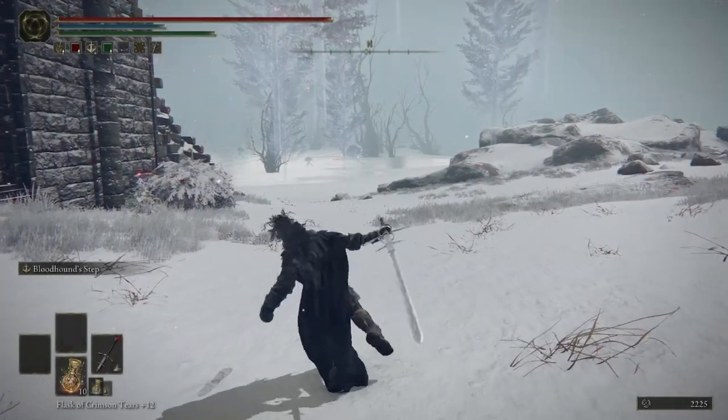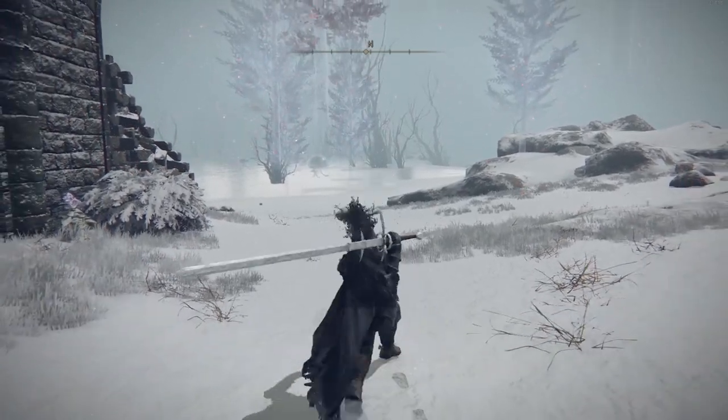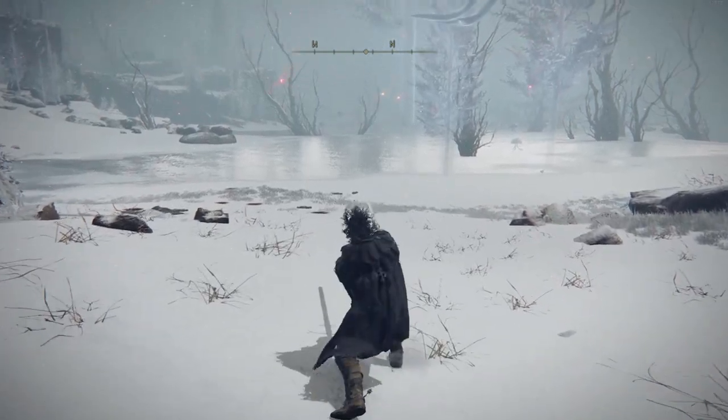The moveset on this sword is one of its biggest strong points, with a great mix of slashing and stabbing attacks. The light attacks are wide slashes, and the strong attacks will give you a stab. You also have a stab attack out of a roll, which is one of the best moves on the entire weapon, and great for catching people that are running away or moving in towards you.